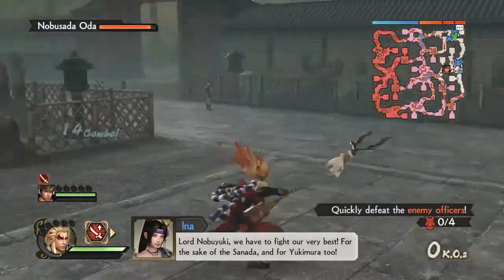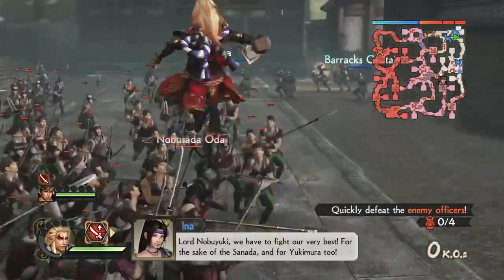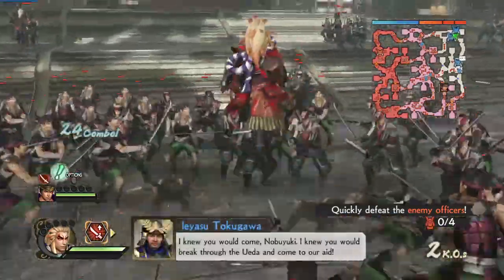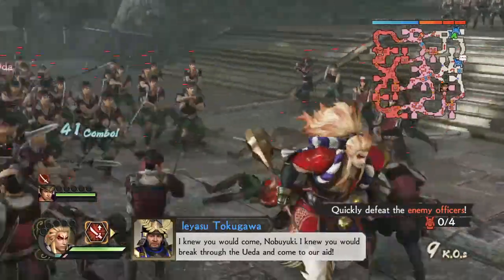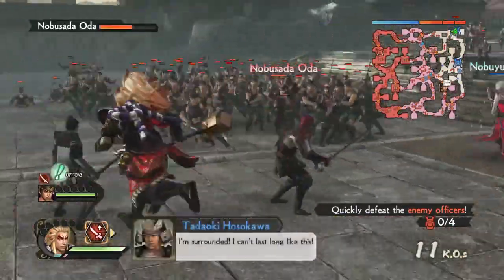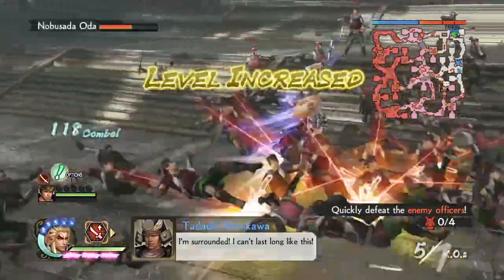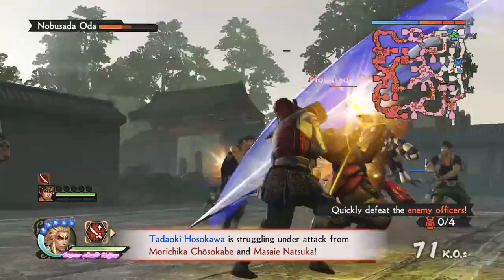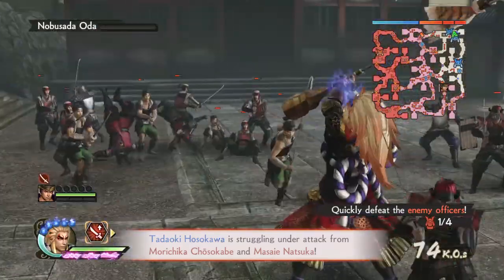First, aerial attacks — pretty basic. Square and triangle is like this. I like that little spin in the air, it's kind of fancy and stylish.